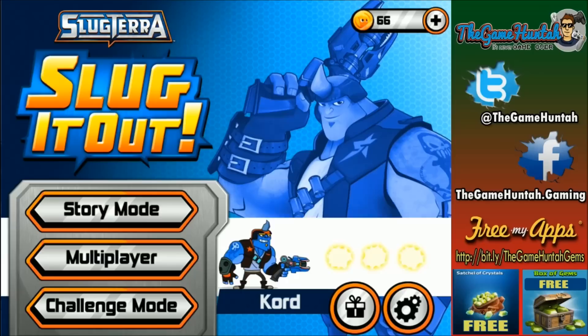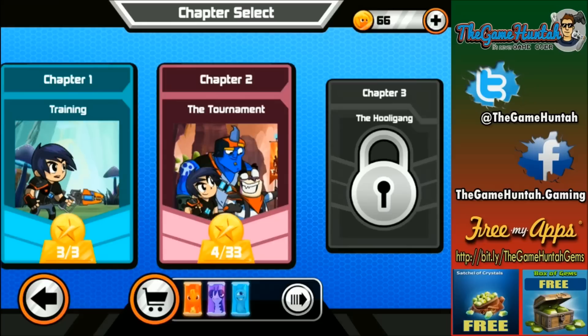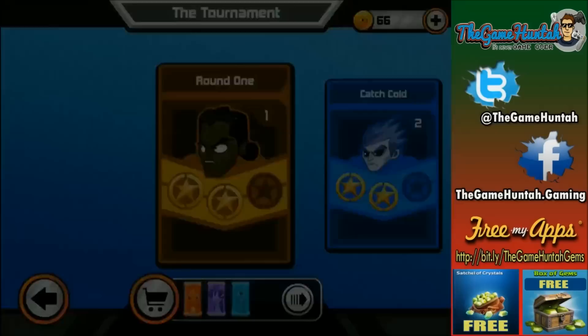The idea of the game is that you need to match tiles on the game board to power up your Slugs. Slugs are little creatures similar to Pokémons — each of those slugs has unique powers and they can transform into a powerful battle beast when you fire from a blaster.